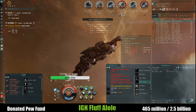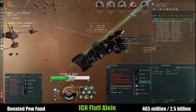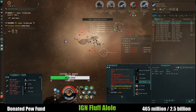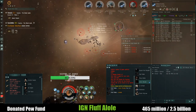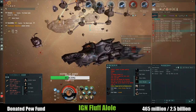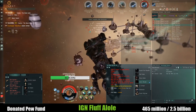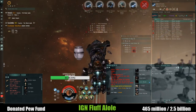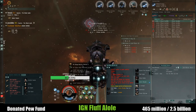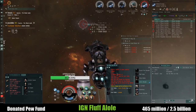Alright, so right here we are in the new site. When you're in it, make sure to kill all the small stuff first — the smaller frigate-size vessels — because they will point, scram, and web you. When using the Proteus you have to get in range with the guns. One thing I noticed: if you're using any ship with drones, every time the next wave comes make sure you pull your drones in and then relaunch them, because the NPCs heavily aggro drones.